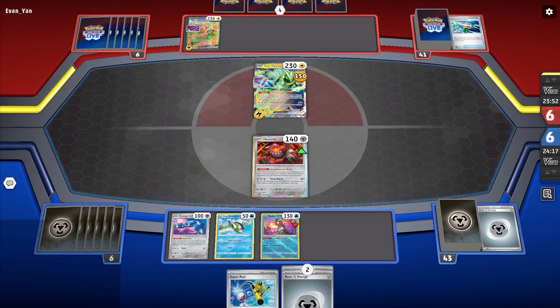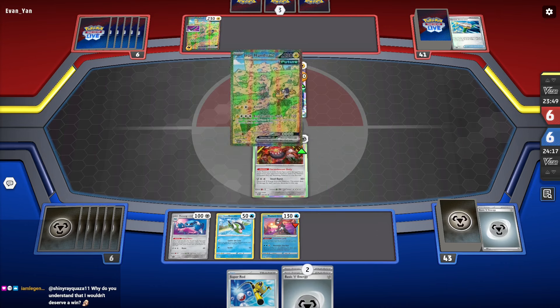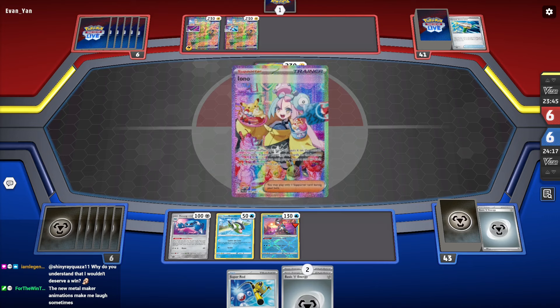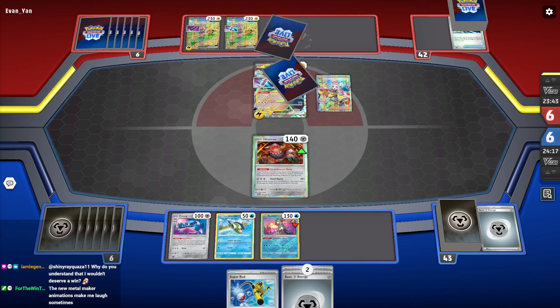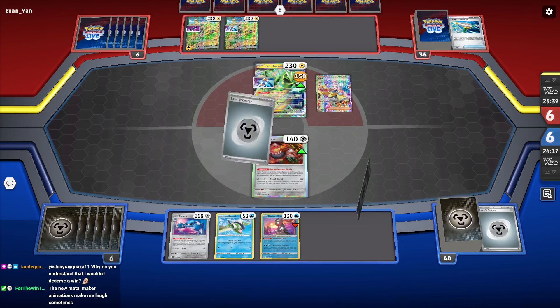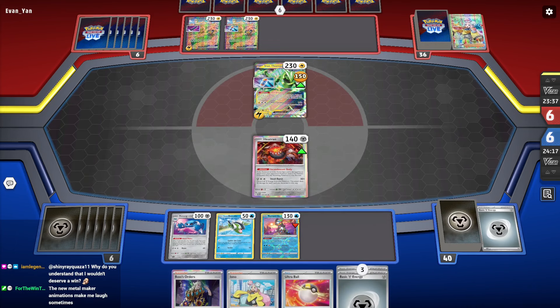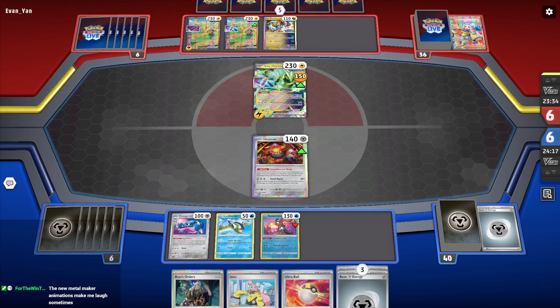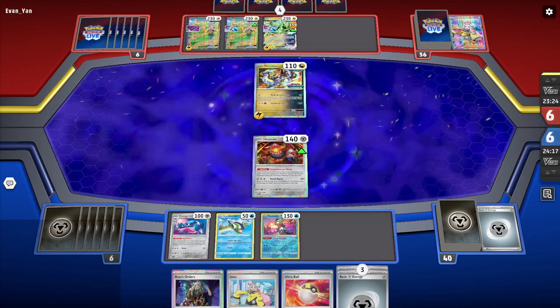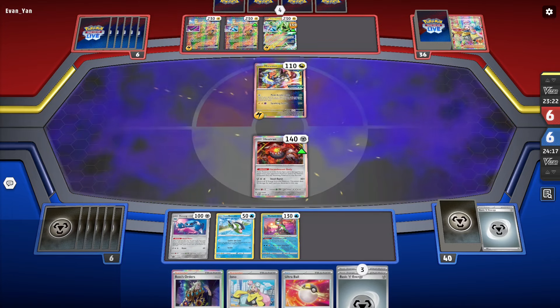People are saying Mahon's list for Dragapult is the best they've seen. I 100% agree — Neo Upper I think is good, though the Xatu is awkward. Having 2 Mela is good. I think Mahon's list — yeah, that's just how it's done.